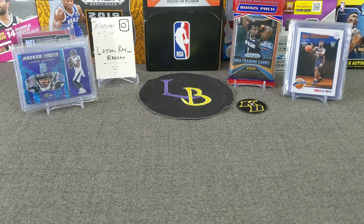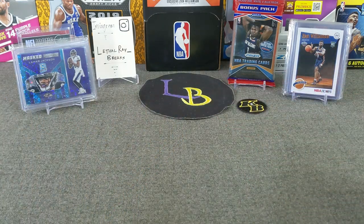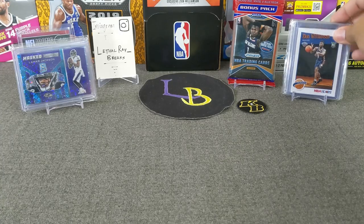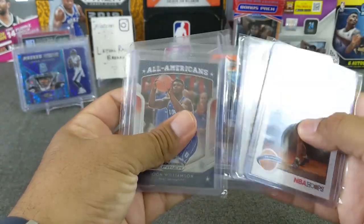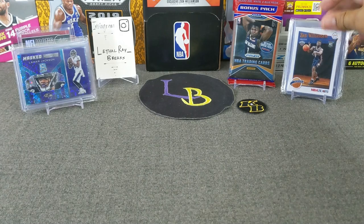And speaking of 1,000 subscriber giveaway, I am very close to it now — I think we're down to almost 10 subscribers, so we're almost there. As you guys saw in my 1,000 subscriber video, those are the prizes. Main prize is the Sealed Prism Cello, second prize is a few Zion rookie cards and some Prism Trap picks — orange and a purple Tyler Harrell. And then the other prize is the football prize.